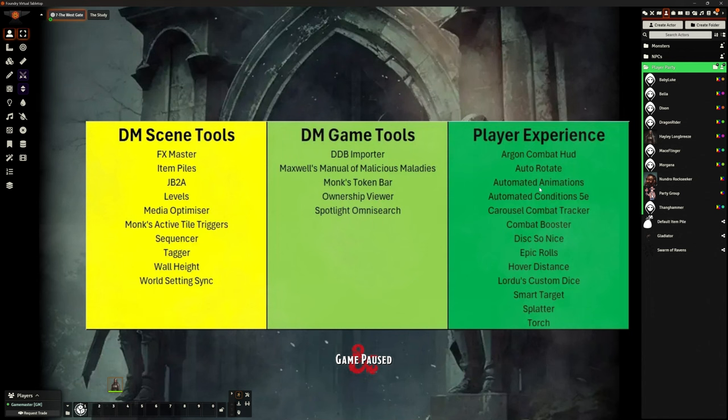Automated Animations — that's just eye candy, purely eye candy. You cast a spell, there's a little animation. You swing your sword, there's a little animation. 100% not required, really not. It's just nice though. Let's give them that — I've decided to include it. I think for my players, particularly the spell casting, it gives a nice little boost for them.